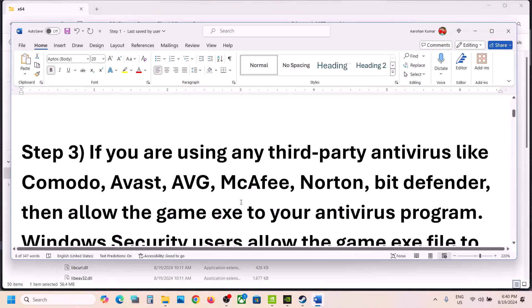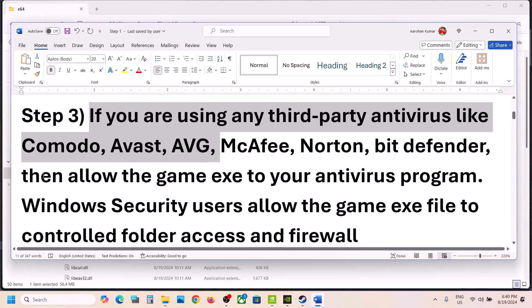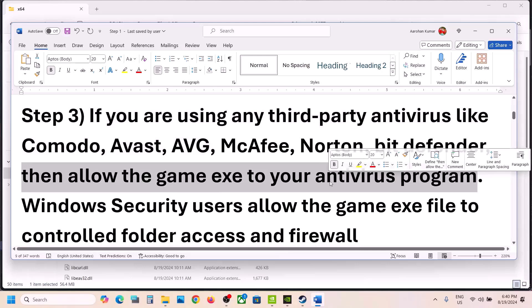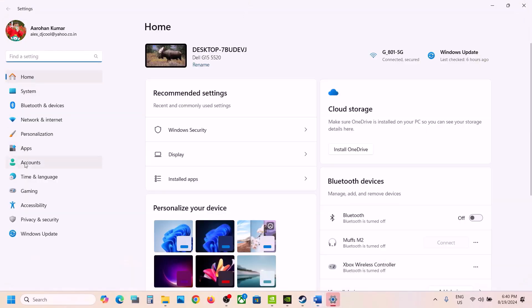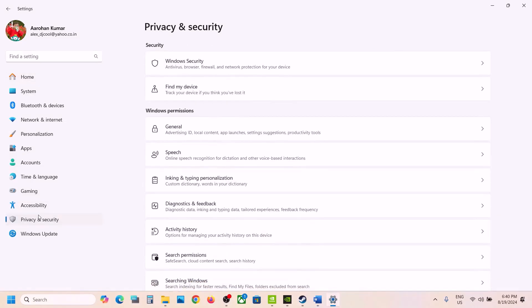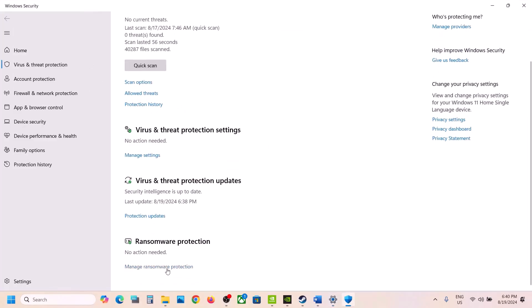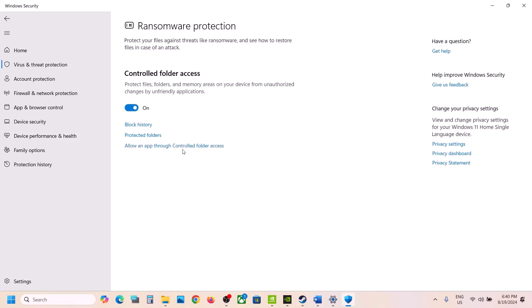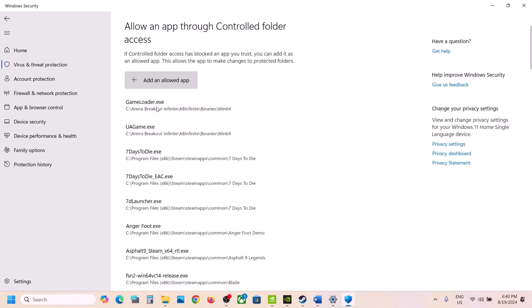If you are using any third-party antivirus like Avast, Norton, Bitdefender, or McAfee, allow the game exe file through your antivirus program. If you are using Windows Security, open Windows Settings, go to Privacy and Security (in Windows 11) or Update and Security (in Windows 10), click on Windows Security, then Virus and Threat Protection. Scroll down, click on Manage Ransomware Protection, then click Allow an App Through Controlled Folder Access, click Yes, then Add an Allowed App.